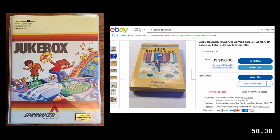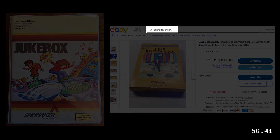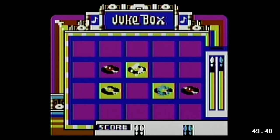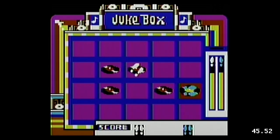Jukebox for the Commodore 64 was also released under the name Gold Record Race. The names may be different, but the gameplay is exactly the same. You're represented on the screen by a flashing pair of shoes, and the goal is to create as many gold records as you can before time runs out or you run out of possible moves. There's a one-player mode and a two-player mode where you alternate turns.